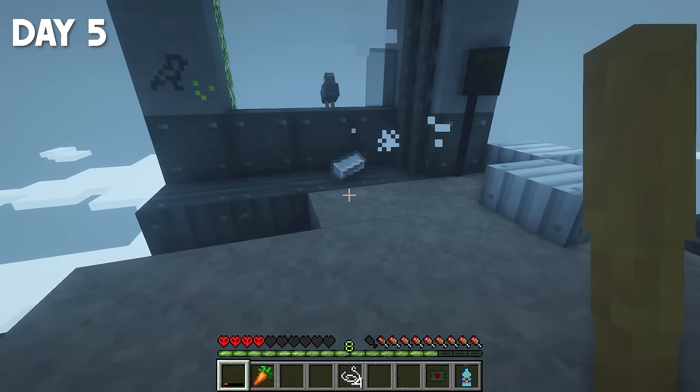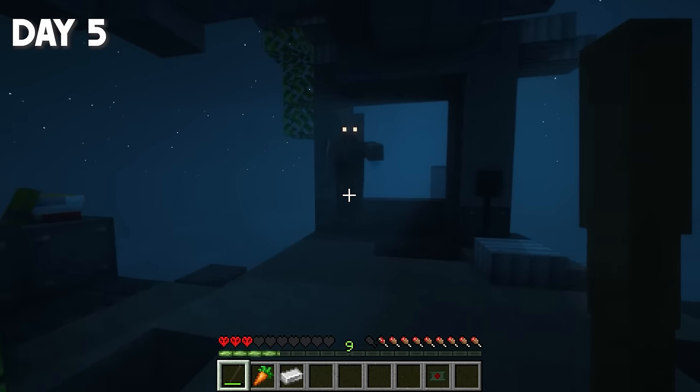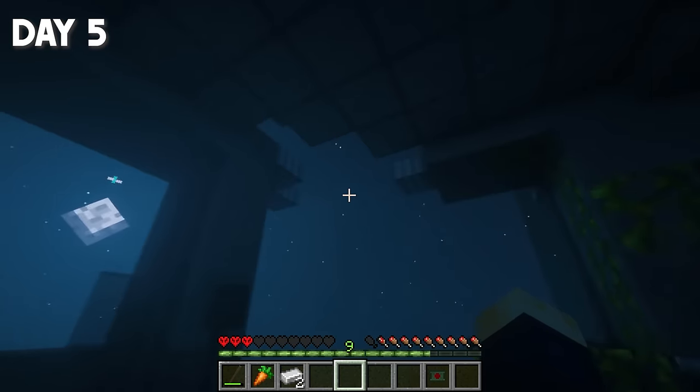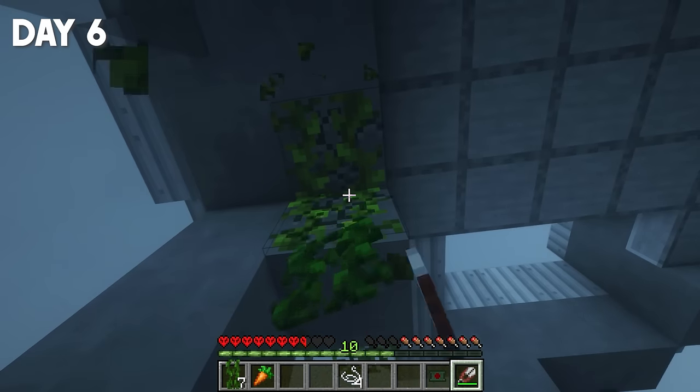Only on day 5, I was able to get my first iron ingot, and I also got a carrot. Surprisingly, the second piece of iron didn't take long to drop — it dropped that night of the same day. On day 6, I made the shears and got all the vines that I could find. I collected all the vines — I only have 13 of them.